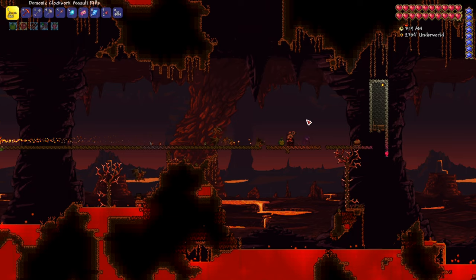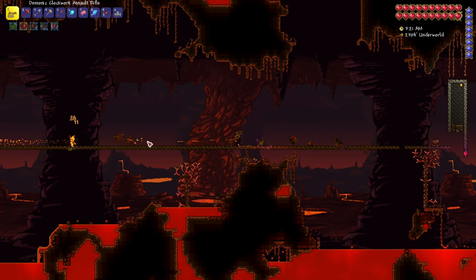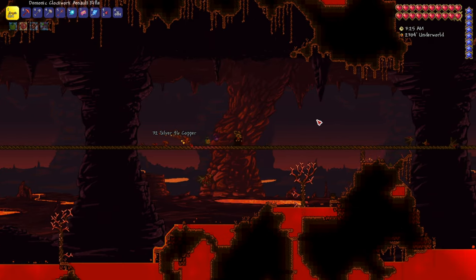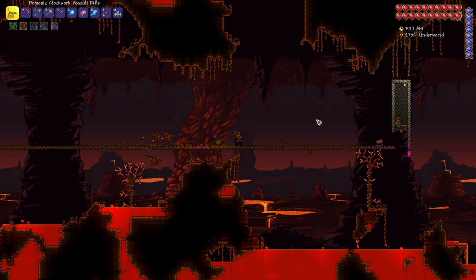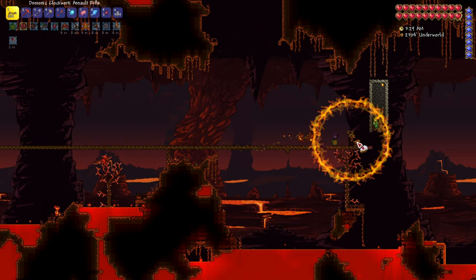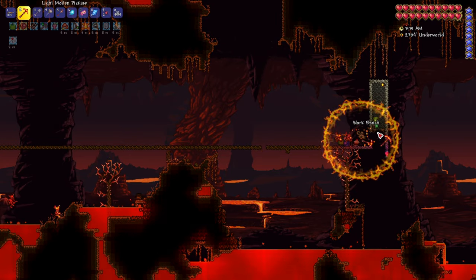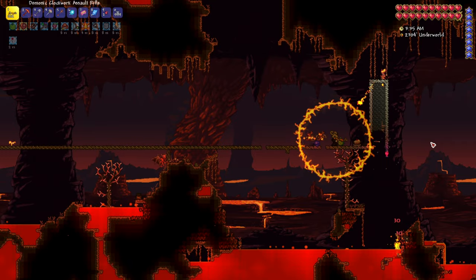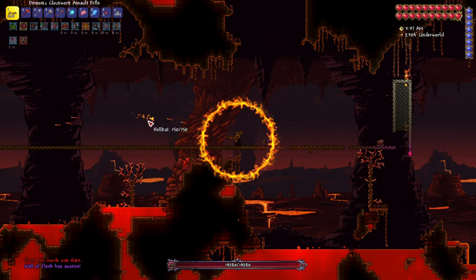I'm going to show you something very neat here. If you want to spawn Wall of Flesh but you don't have a Guide Voodoo Doll, put the guide into a prison house as I show you on the screen. When he's in there, he'll spawn there at night time — just take out the blocks from below him. He falls into the lava and it'll spawn Wall of Flesh for you, no need for a Guide Voodoo Doll.